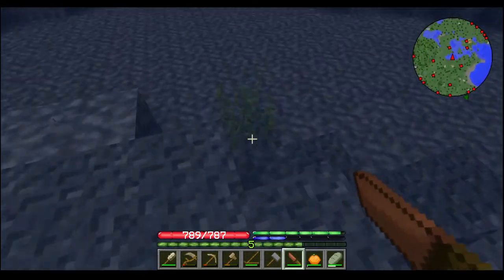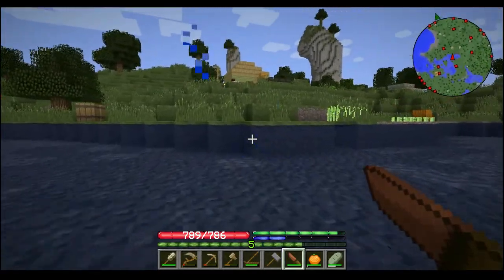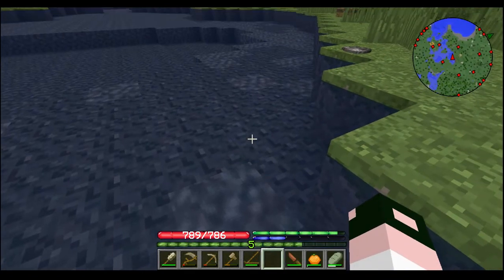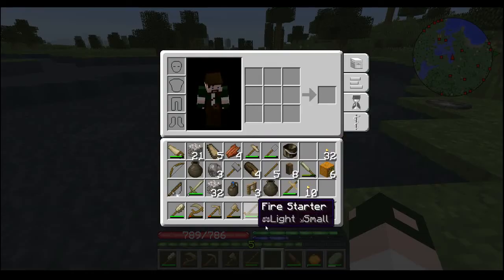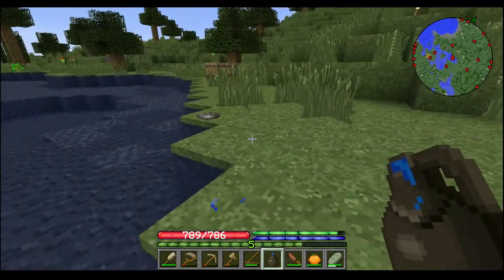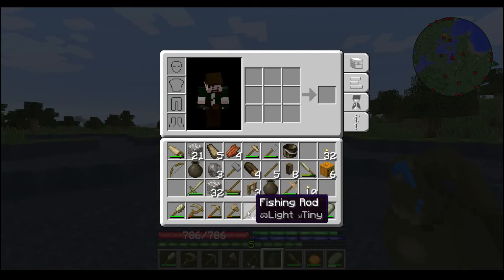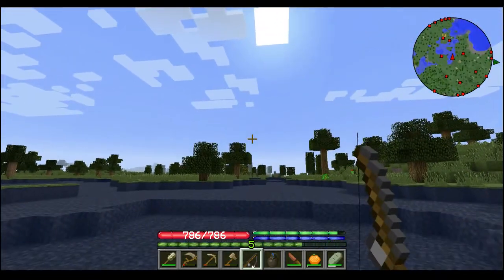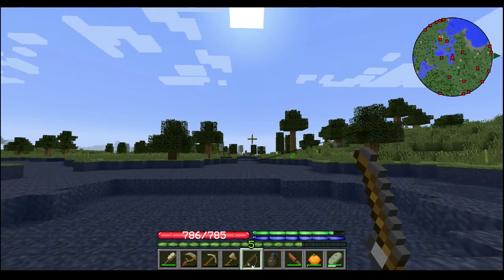I heard we can get seaweed. I found out that standing in water doesn't do anything — you actually have to right-click on the water. So that's pretty cool. We're out here, let us do some fishing. I was actually able to shear him earlier — I don't know why I can't shear him now. Anyhow, I was able to get some string. So we hold right-click — oh, dang, that's a nice cast right there.